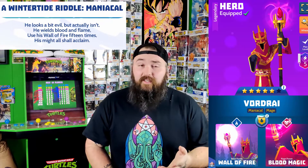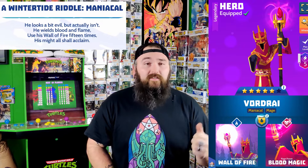The last one is Wintertide Riddle: Maniacal. 'He looks a bit evil but actually isn't, he wields blood and flame, use his wall of fire fifteen times, his might all shall acclaim.' Again we're using another hero. I looked through them and found who had an ability called wall of fire — that's Fordry. Just use his wall of fire fifteen times, kind of the same way I told you how to do Zoe's. Easy peasy — you can do both at the same time.